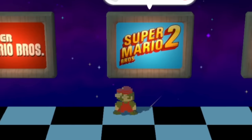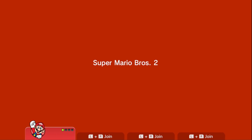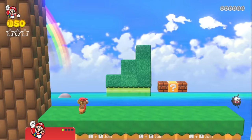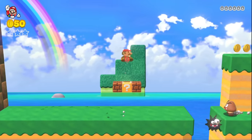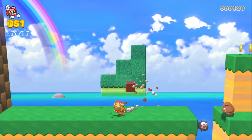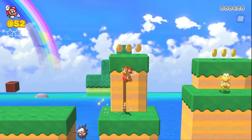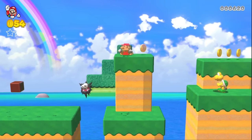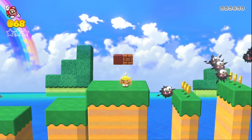Next up, we have Super Mario Bros 2. I'm not too familiar with Super Mario Bros 2 — I know it was made out of another game. Oh, this is 2.5D, so I have two different ways I can go. That's pretty cool. I was honestly expecting the green stars to be well-hidden on the last one, but they weren't really, so I guess I don't have to look under every nook and cranny.